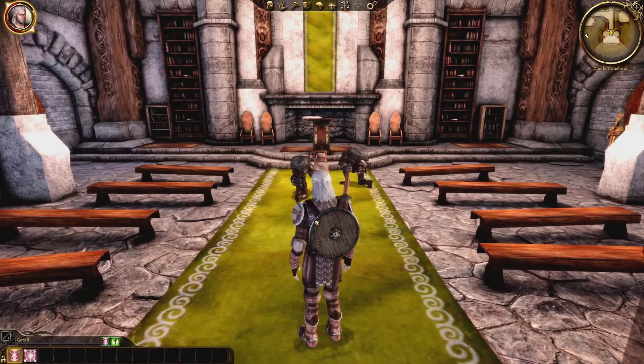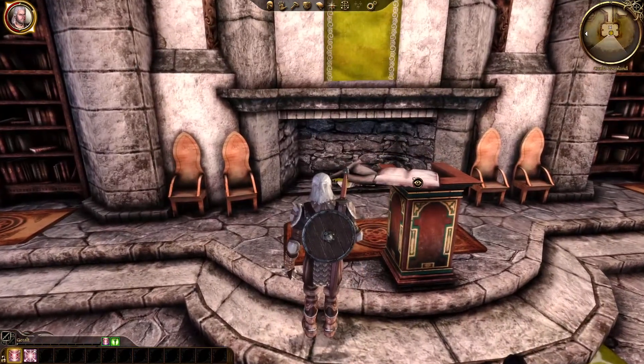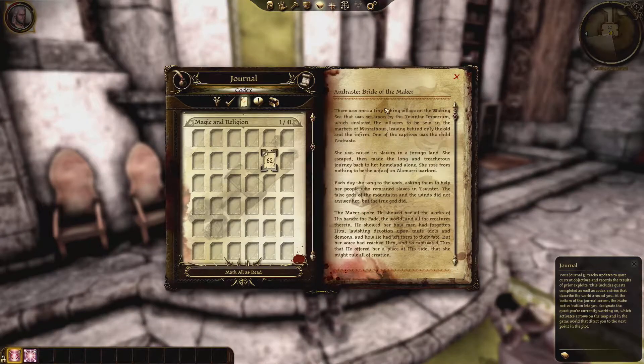Proceed to the southeastern part of the map and enter the chapel. Here you will find Mother Malol and two other guards praying. In the front area is a pedestal with a book on it. Interact with it and you will acquire the Codex entry, Andraste: Bride of the Maker, with 50 experience points. Here we learn the origin of Andraste, her life in slavery, how she reached out to the Maker, and her continuing love for her people despite their betrayal.